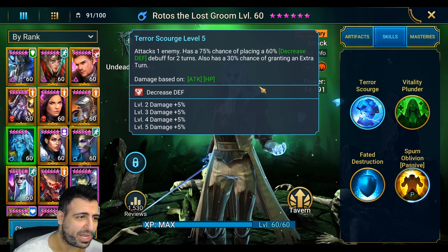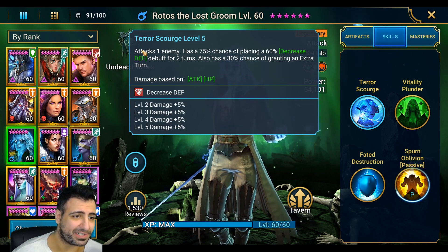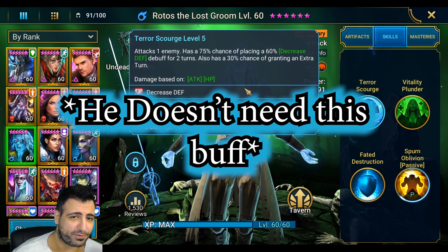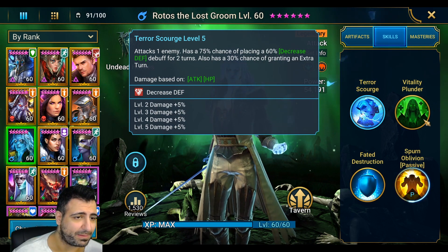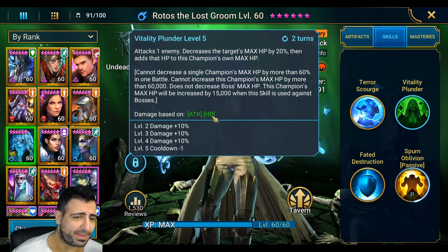He has no issues killing torment teams. He does have a decreased defense ability, but he actually doesn't need it at all — so this guy does not need any accuracy. I feel like it is worth booking, but that's my opinion because I want him to do as much damage as he can. With vitality plunder, as I said, he synergizes with himself — he does damage based on attack and HP.